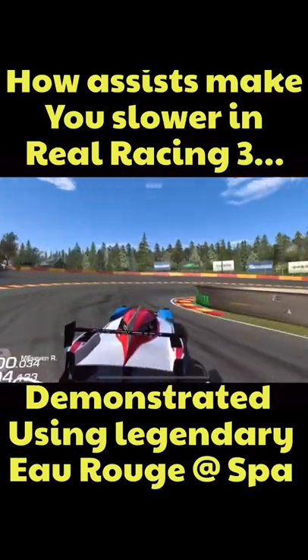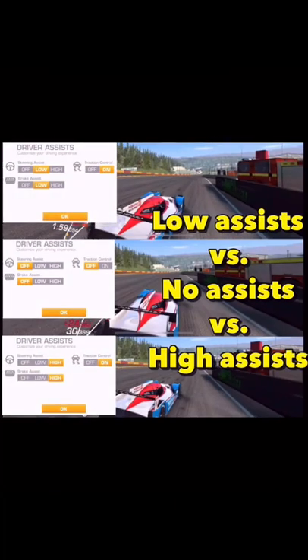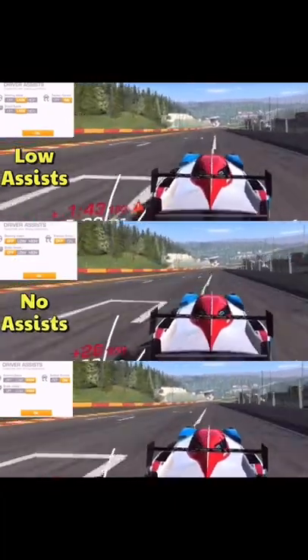If you run with assists, after you round this corner, you should turn them off for a bit. And I'm going to show you what happens here. The top one is low assists, the middle one is no assists, and the bottom one is high assists.